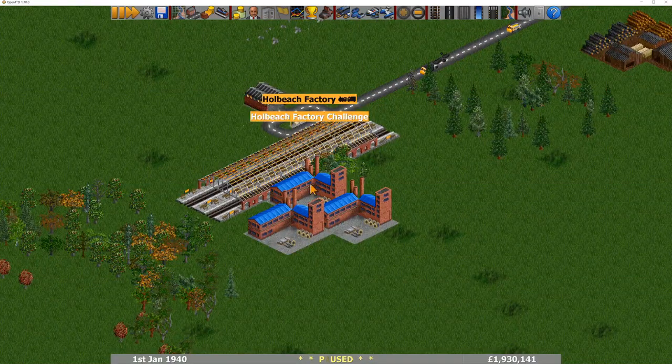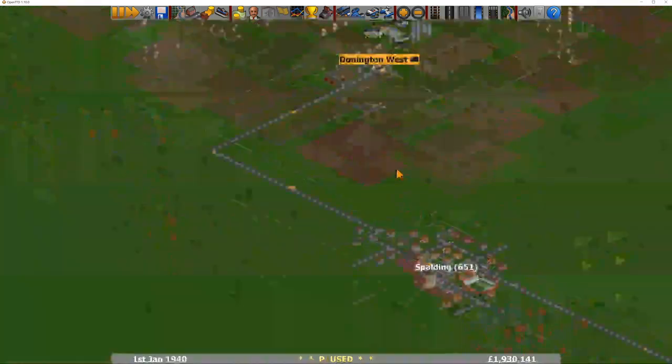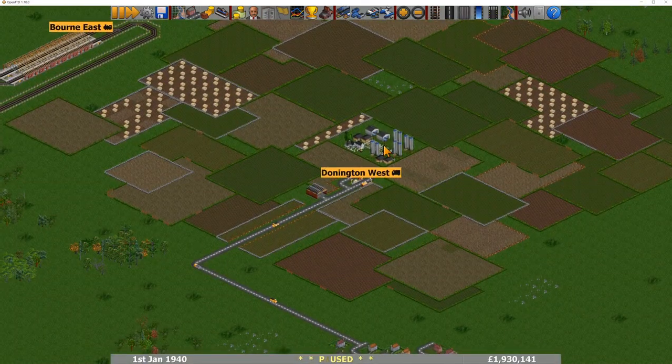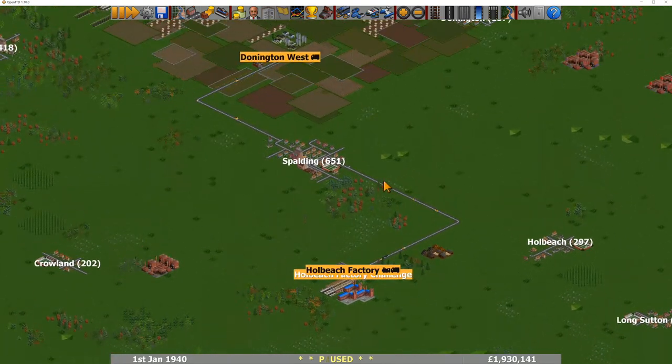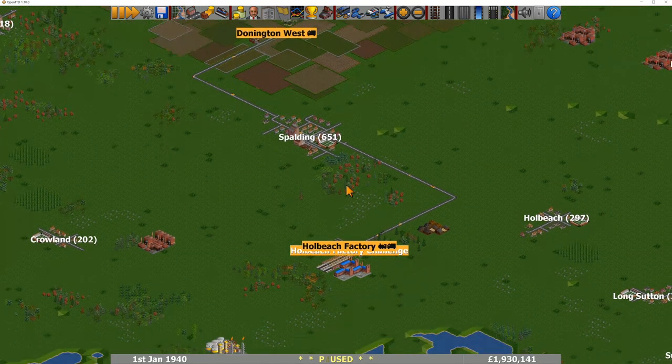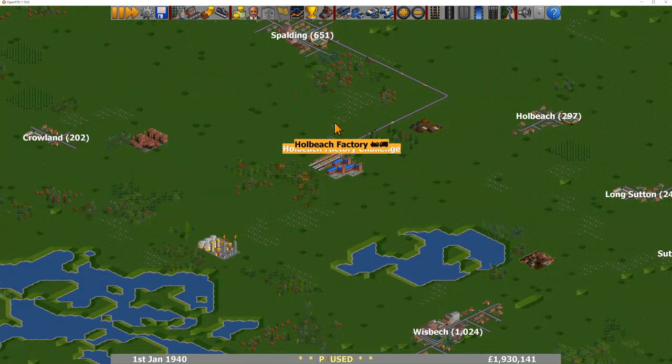That station doesn't go anywhere yet — obviously a work in progress. There are a number of trucks going up through Spaulding and over to a nearby farm, taking a similar tactic to what I did. You're probably not that interested in this challenge at the moment, but you need to put something in here, otherwise there's a chance this factory might close if you don't supply it.